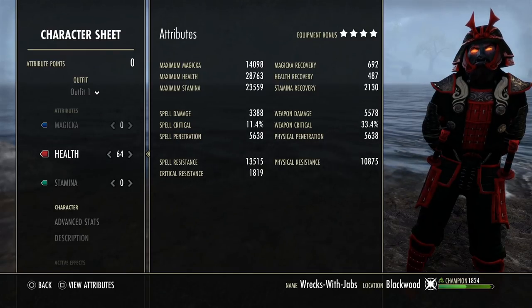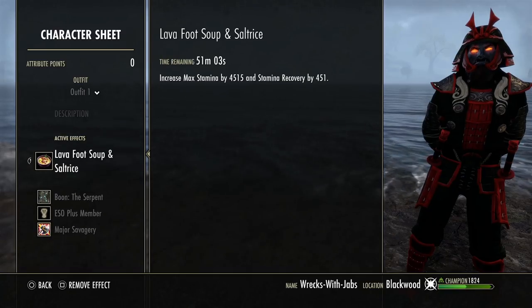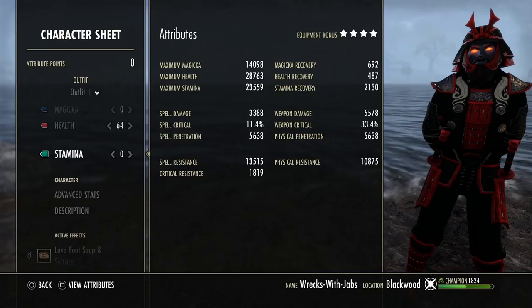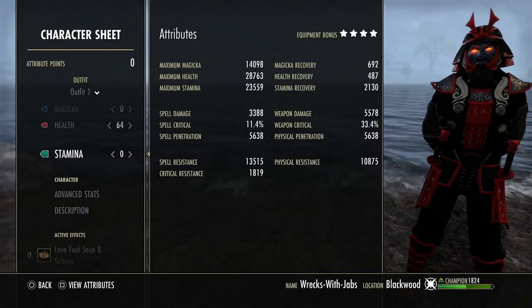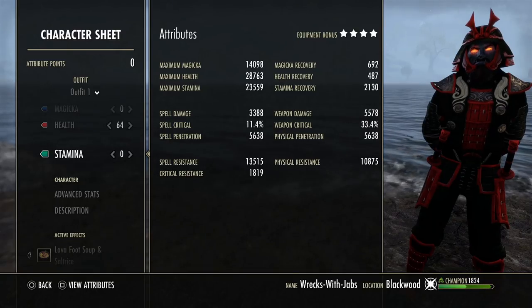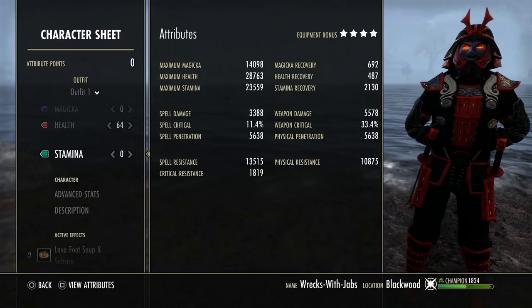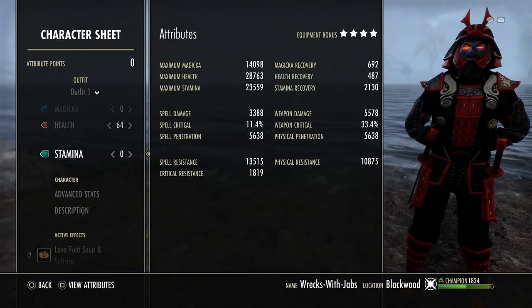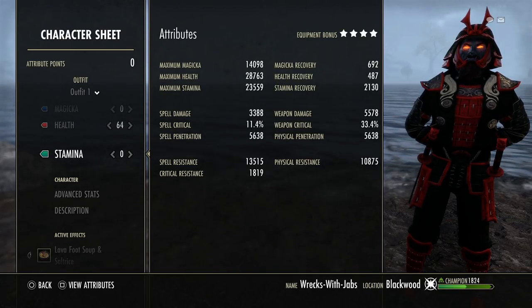For attributes we have 64 points into health — people may laugh but this is not a joke. The main reason is because we are using Lava Foot food and we don't get any health from it, so we counterbalance that with our attributes. Stamina really isn't that important this patch — it'll help with more sustain but we have plenty enough recovery already. It may take a little adjusting but overall you'll be just fine.